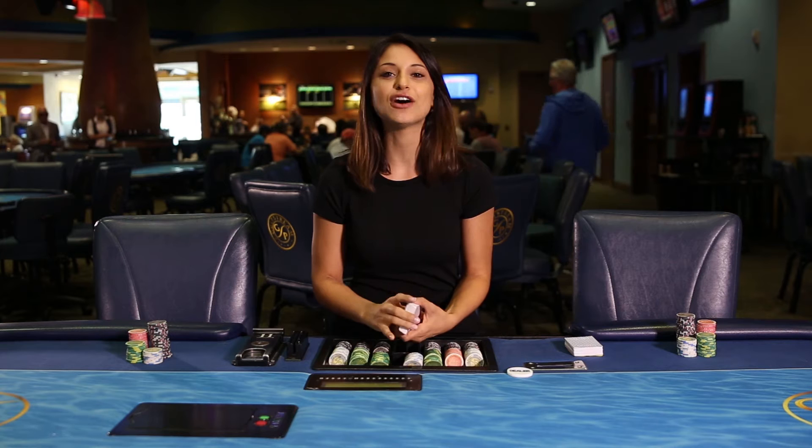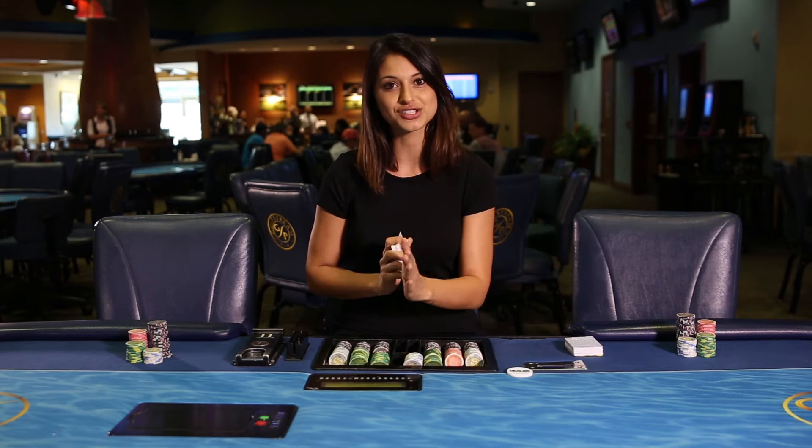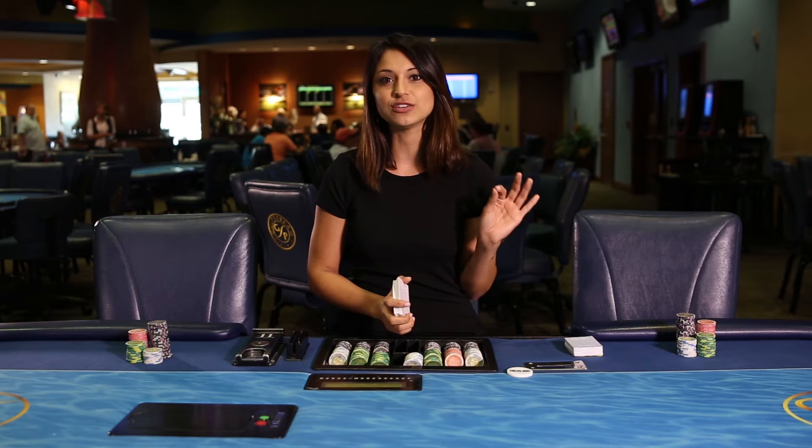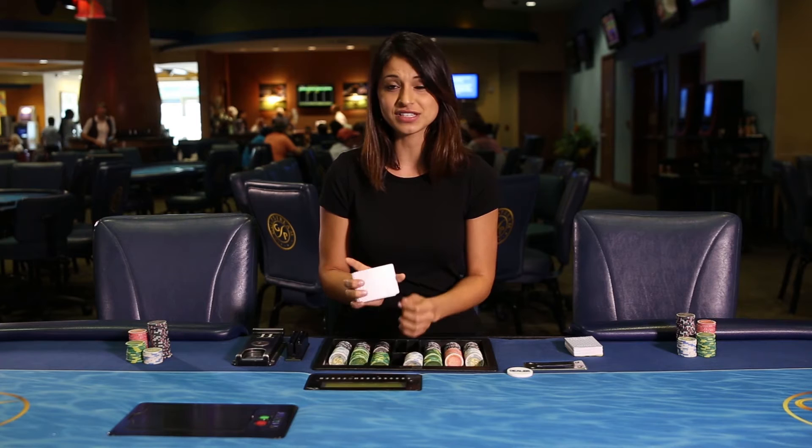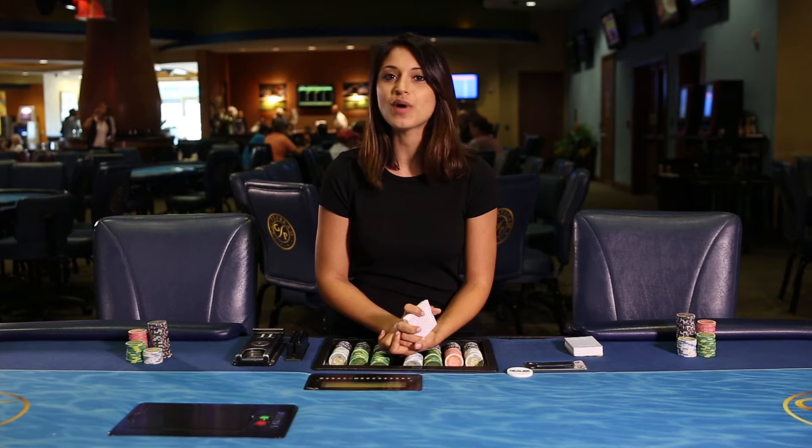In self-dealt home games, the dealer duties change to the next player in every hand. In a clockwise direction, it's always the person to the immediate left of the dealer who acts first. Having the deal duties rotate allows for an even spread of positions at the table so that no one seat has an advantage. The first person to act is at a disadvantage because they have no idea what any of the other people may do, whereas someone who acts later has been able to collect information from those in an earlier position.